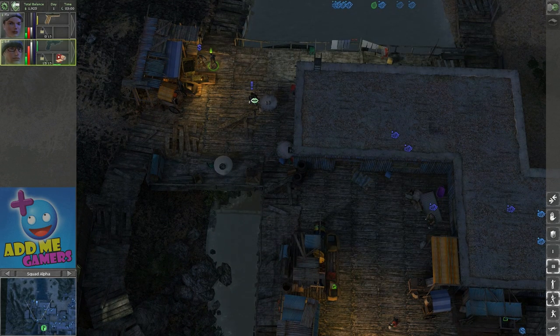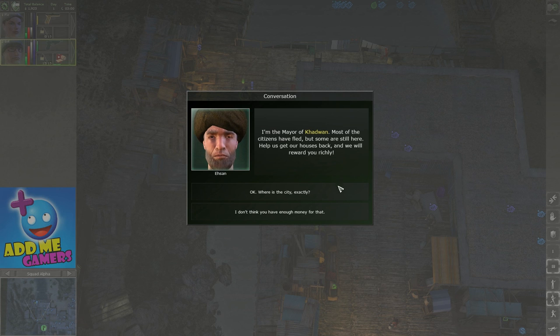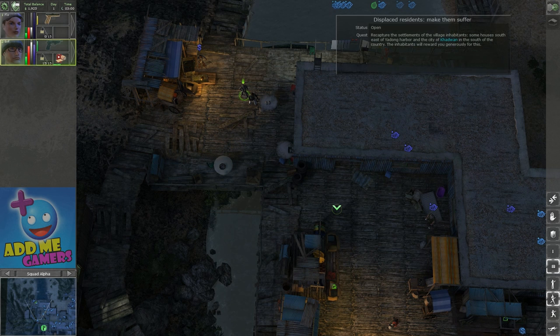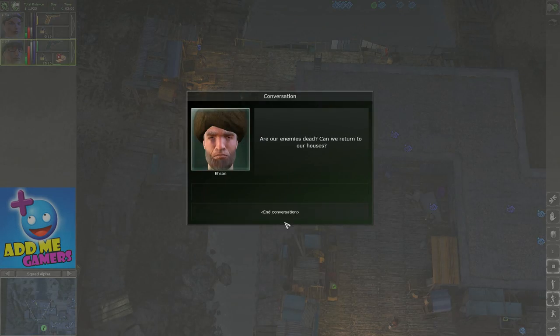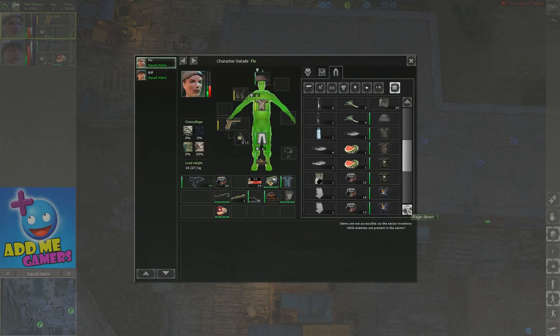They have completed the quest to clean up the streets. Now we get another quest. You are able to help my people — we can help each other. I am the mayor of Kadwang. Most of the people have fled but some have remained. Help us get our houses back and we will reward you richly. The city is southeast of here. We'll give you some valuable jewelry. Take the road to the southeast and seize our houses. Show the enemy no mercy. So now you get the displaced residents quest — the moment you finish clean up the streets you get the displaced residents from Ahsan.